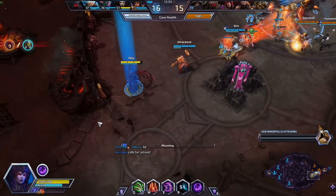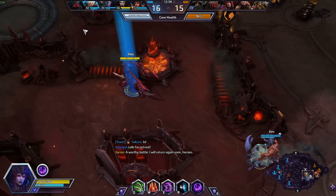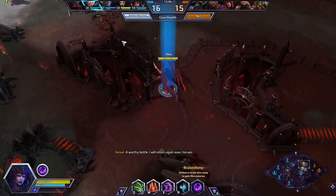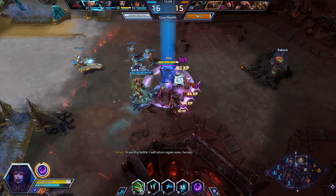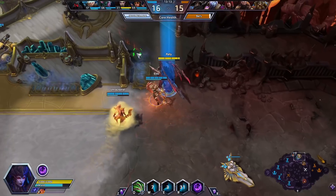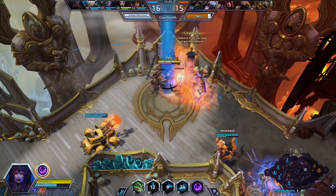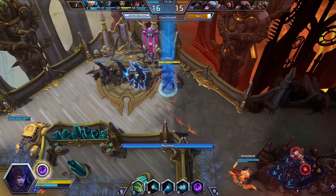We're going to pick up Painful Spikes at level 16. This is going to increase the damage of our W ability again, but this time whatever we hit with our W takes increased damage from all sources. We can use our W on camps like this. I kind of take camps too much, maybe that's not really what my focus should be — but that's what we've been doing, and it's been working out.